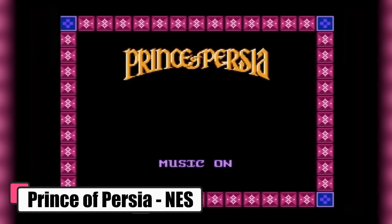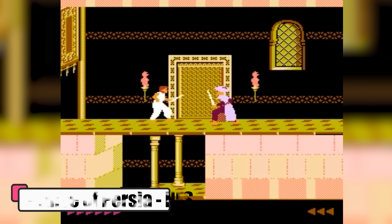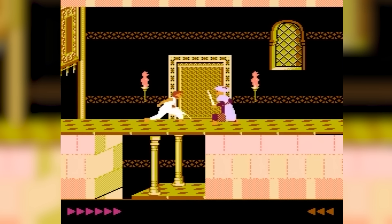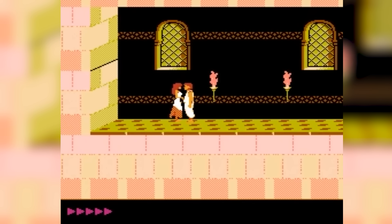Prince of Persia, NES. Prince of Persia is a classic tale set in medieval Persia, where you step into the shoes of an unnamed hero. Your mission is to navigate through treacherous dungeons, defeat the evil Grand Vizier Jafar, and save the princess locked away in a high tower. With the clock ticking, it's a race against time in this thrilling adventure.